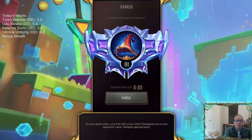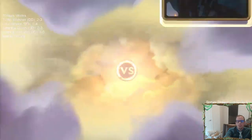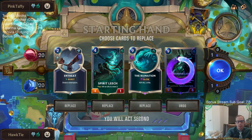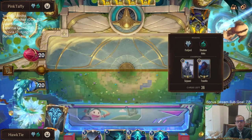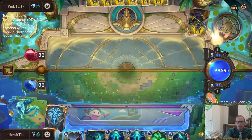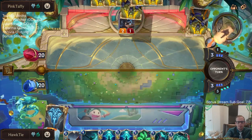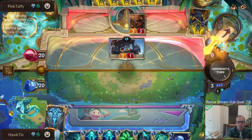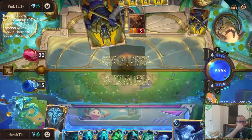Anivia Undying should be pretty good against aggressive decks with all of the area-of-effect removal. The opponent is playing Trundle Sejuani with Shadow Isles cards. Ledros always gets mulliganed 100% of the time. I'm going to mulligan the Ruination, but Ruination does seem like it could be really good here - I could see this being a Feel the Rush deck with those champions. Having Ruination for Feel the Rush would be really nice, but we don't need it in our opener. I'd love to find something like Avaros and Sentry. We got a good hand to start with.